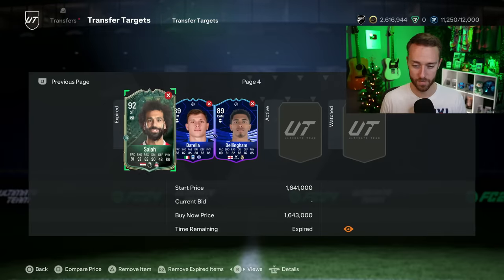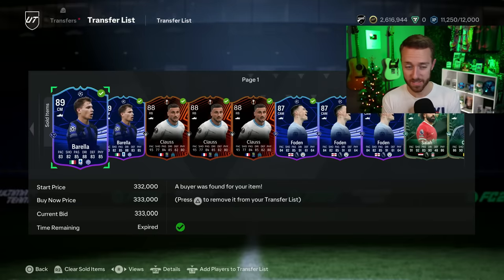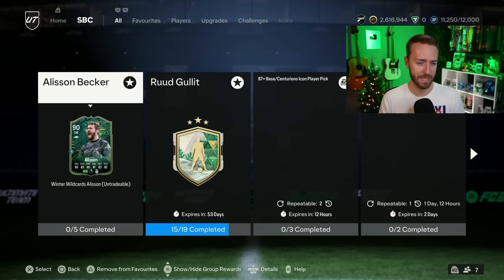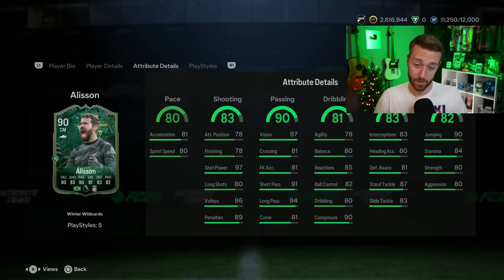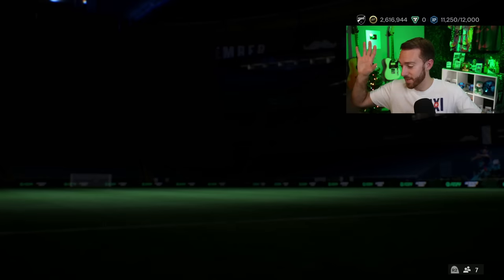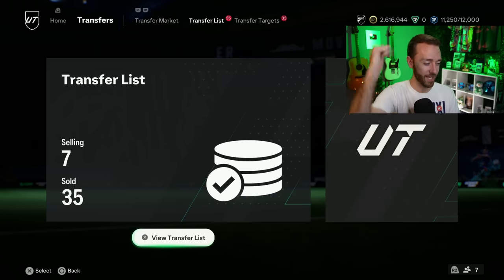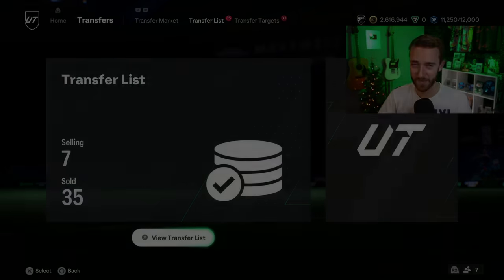I'm going to keep watching the market and watch Wildcard players really closely today. I'm hoping today's Sunday content is decent because other than that we really need something to turn up. The Allison yesterday is cool but a lot of you in the comments were saying it's too early for position change gimmicks and you don't like how EA is going about Winter Wildcards compared to what it used to be. Hopefully they keep Suker as a striker and give him good play styles. No high expectations but fingers crossed. Happy New Year — see you guys in the first video of 2024!